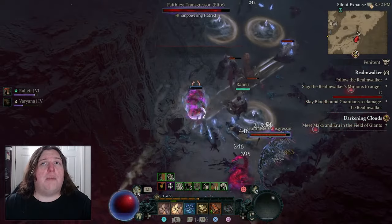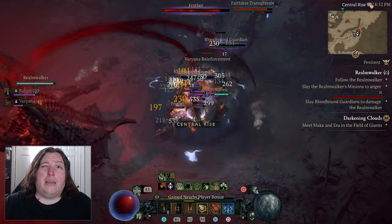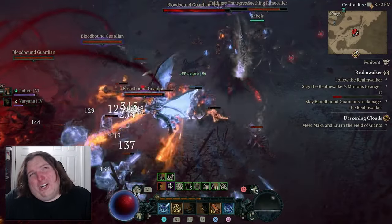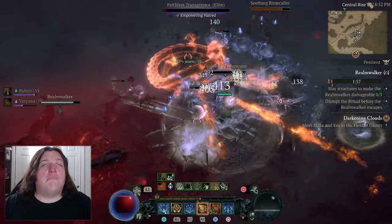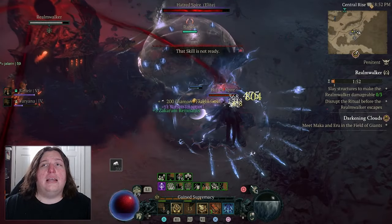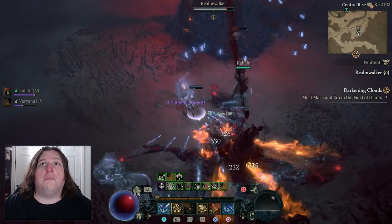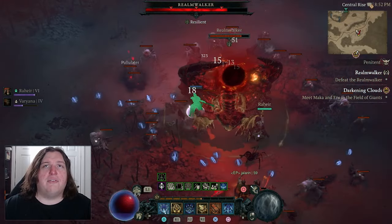However much damage you've done to him at that point is how much you have left to finish. So if you've done about halfway through his health bar, you only have to fight him from halfway. If you've done almost no damage, you're going to have to beat him all the way up. Luckily, there are lots of people around to join and fight the Realm Walker together. It's an activity that can be done with groups, and everyone will be able to follow up to the next stage just by participating. If other people are around, that's great — it's going to be even easier to beat.